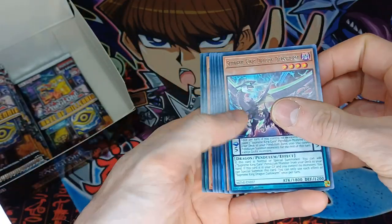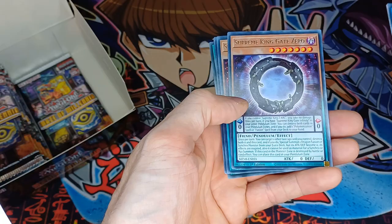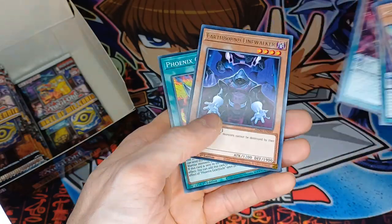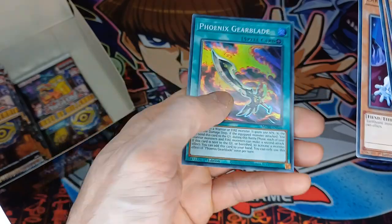Supreme King Dragon Dark Worm. Birth Format, another Prime Banshee, Supreme King Gate Zero. Infinity, another Limewalker, and a Phoenix Gear Blade — nice equipped card.